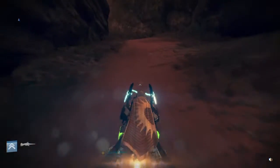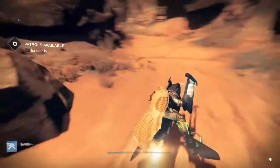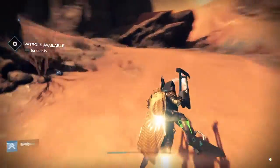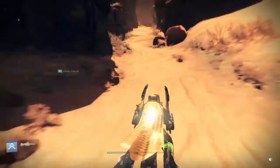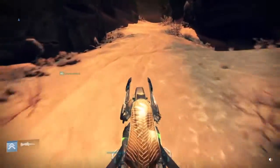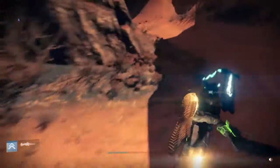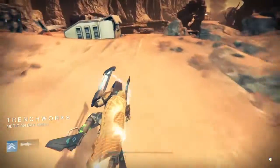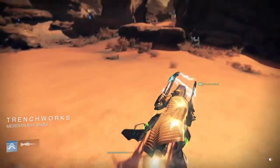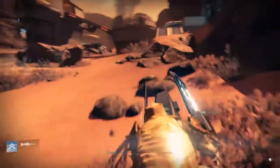Hello Destinites and welcome to another one of the Great Owl's quest guides — in this case for the essential materials portion of the exotic sword quest. Whether you're getting Raze-Lighter, Dark-Drinker, or Arc Caster, it doesn't matter; this is something you can apply to all three of them. I'll address not only how to collect the materials in the most efficient way possible but also how to get the skill kills you need as quickly as possible.